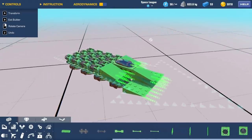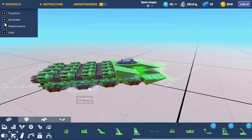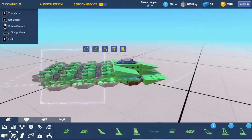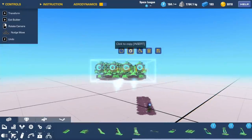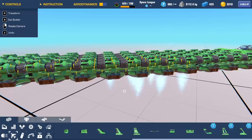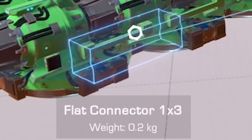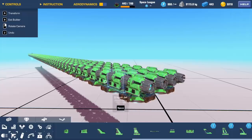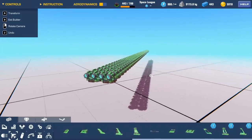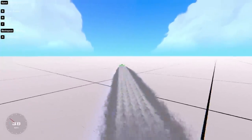We could add tail fins to keep it straight, or just copy the whole thing backwards many times. I think the instability might be because the aerodynamic blocks are only down one side, adding 0.2 kilograms asymmetrically with nothing on the other side. Let's test: I copy the build backwards as many times as I can to make it as long as possible, then get in.